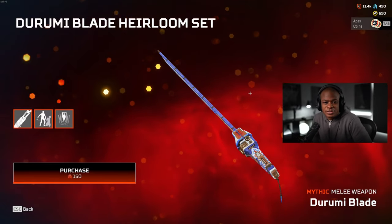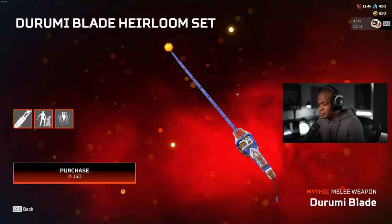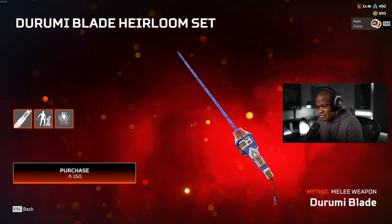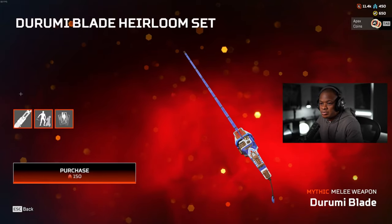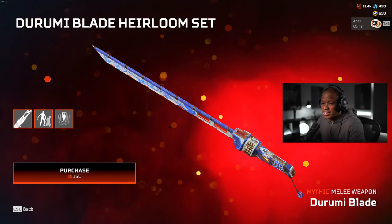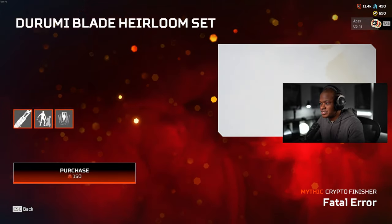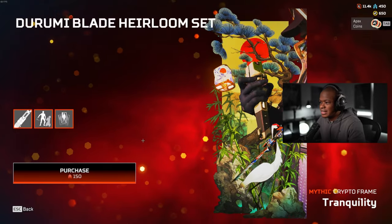Hey guys, what's up? Welcome back to another video. What we're going to be doing today is unlocking the Darumi Blade Heirloom for Crypto. I'm definitely excited about this one. We just got some Heirloom Shards back, so we're going to unlock this, go into the firing range, check it out, and see what it looks like. I love that finisher so far.